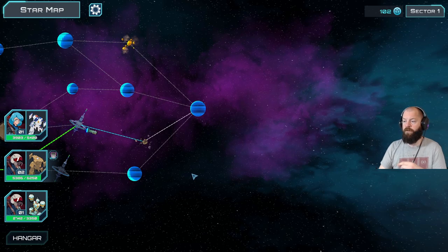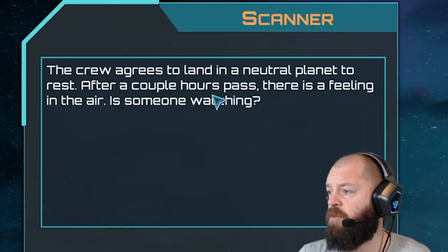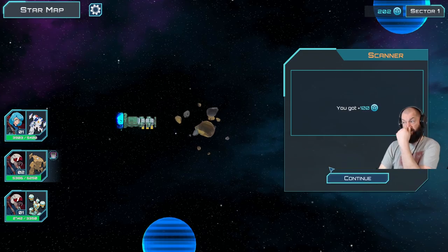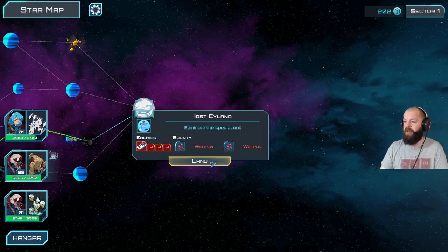There are also story events - the crew agrees to land on a neutral planet to rest, there's a feeling someone is watching. We investigate and get 100 currency. We also unlocked some more stuff for future runs. This game has got everything I love about games. Next mission: eliminate the special unit.